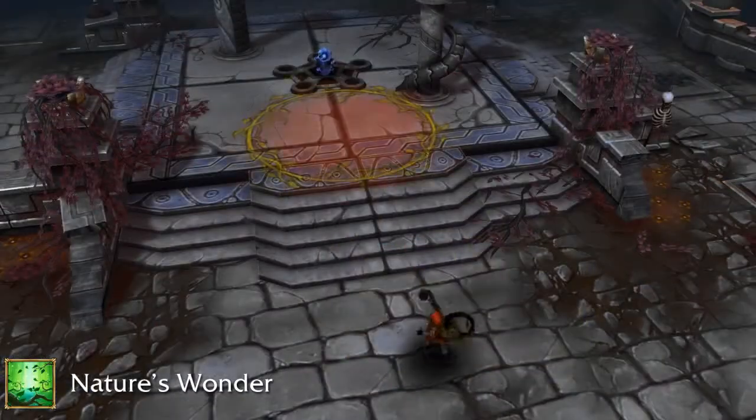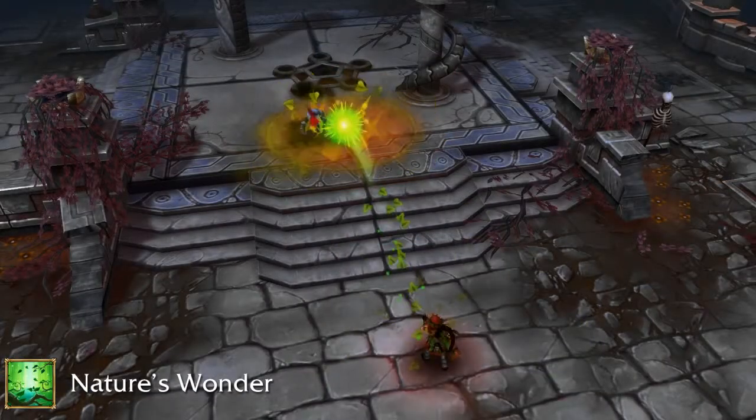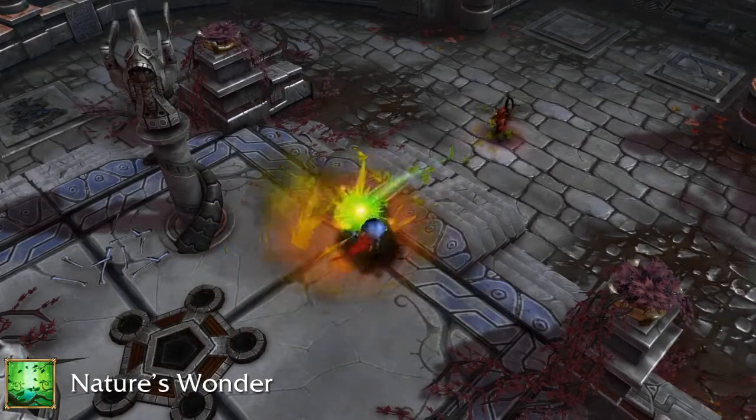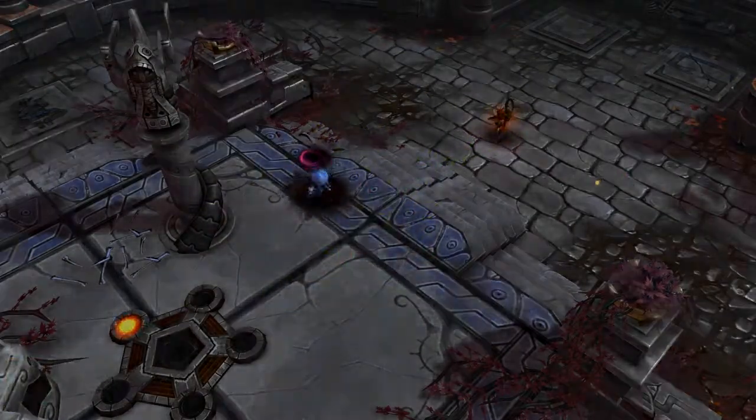If an enemy gets hit by Dryad's primary attack, Song of Despair, while inside the grove, it explodes and does a massive amount of damage, slows, and amplifies further damage on all enemies inside it.